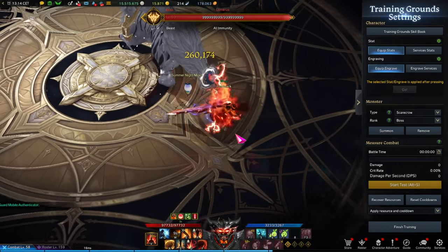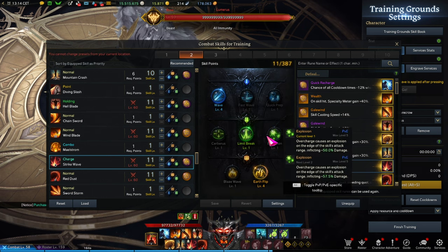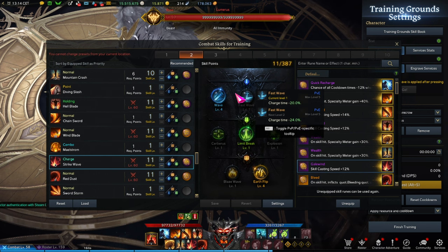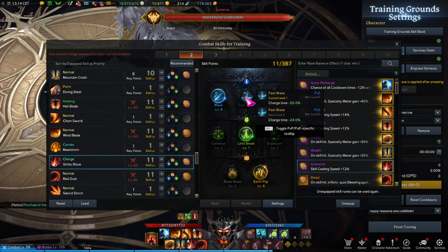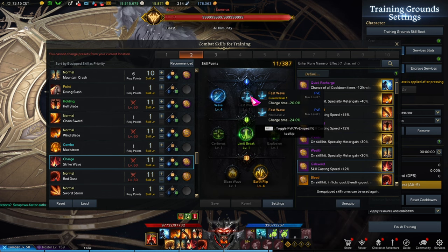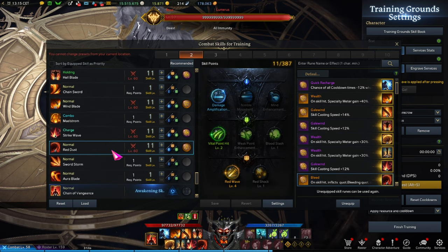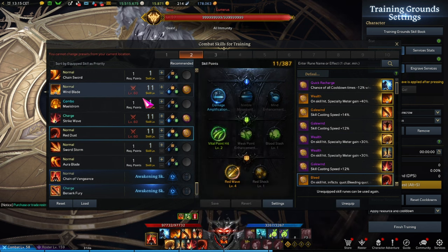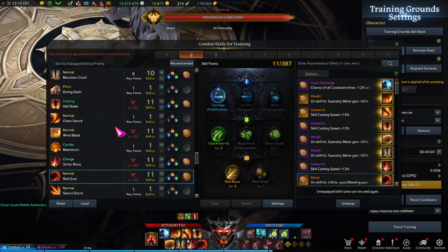I have the level 40 Wealth Rune on Wind Blade because of how well it generates fury, and Windswift turns it into a mobility skill as well — highly valuable for rebuilding gauge. Strike Wave works the same way. If you have trouble getting the burst rotation going, you can opt for Fast Wave, though for me it's hit or miss depending on boss movement. Red Dust is fairly self-explanatory damage amplification — you want Vital Point as high as possible. We're using Wind Blade instead of Sword Storm, and that is basically the skill loadout — aside from two main differences, almost the same as Mayhem users.